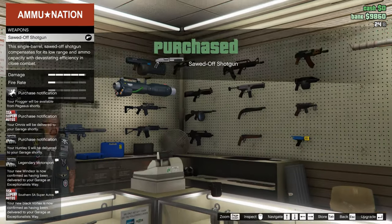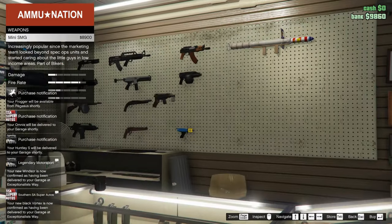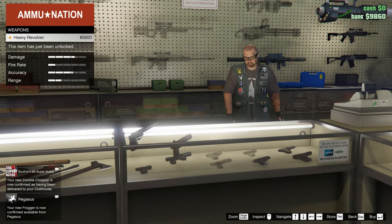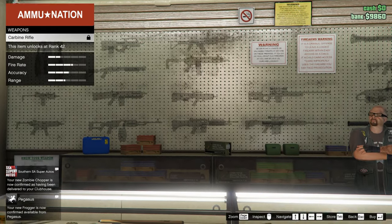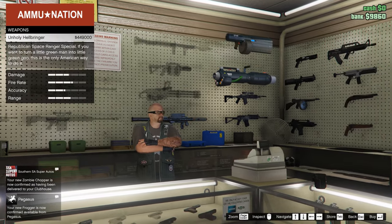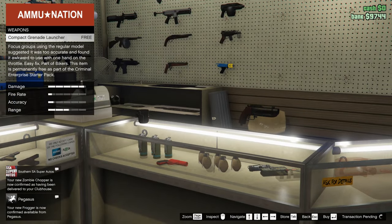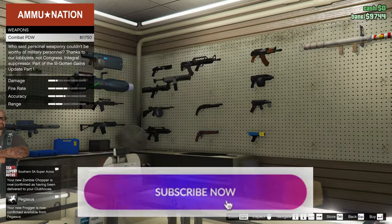This weapon is for free. This one is for free. There's a firework launcher because of an update — now you are prepared against government tyranny. Let's see what else is free. Some weapons require a higher rank to unlock. This one is free, and this one is free. Okay, I think that's all.